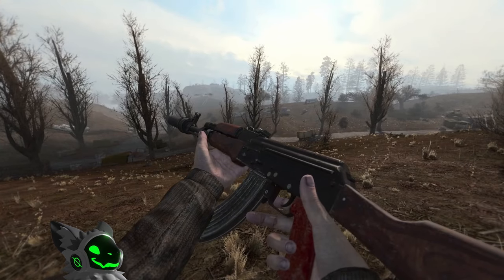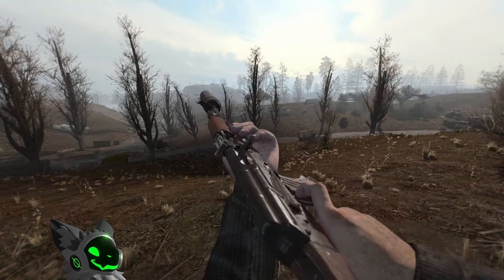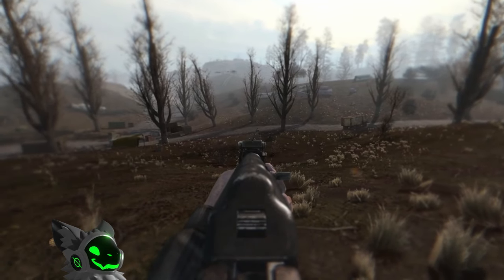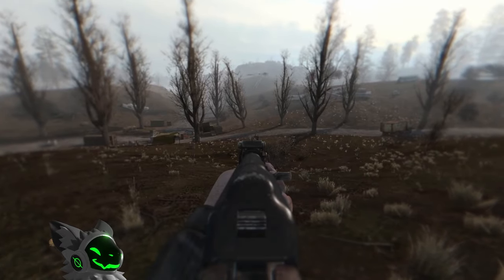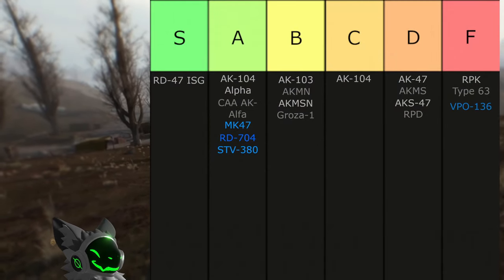The last EFP exclusive and last 7.62x39 weapon is the VPO 136. And how else to end with another terrible weapon? It has no sight options, no underbarrel, bad recoil and low accuracy. And to make things even better, it is only semi-automatic. This is yet another F tier weapon.